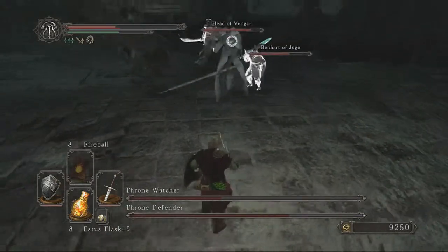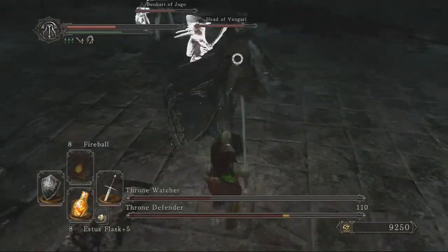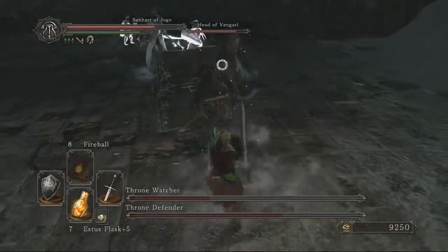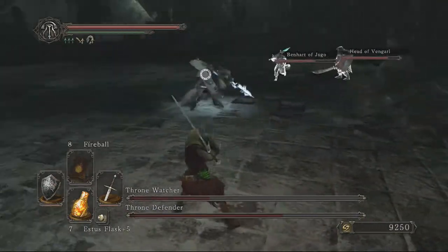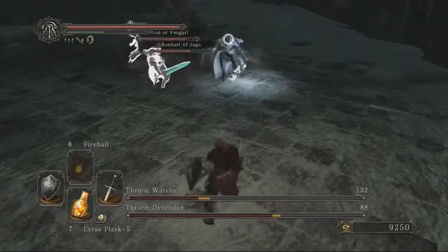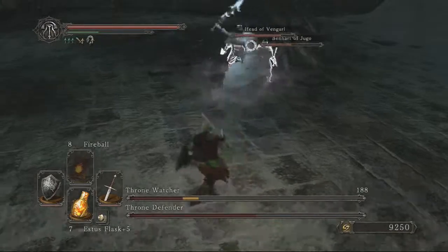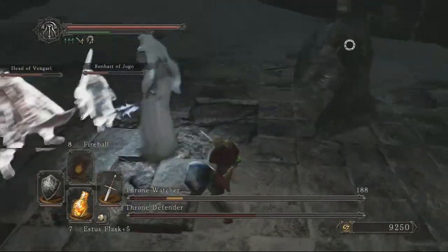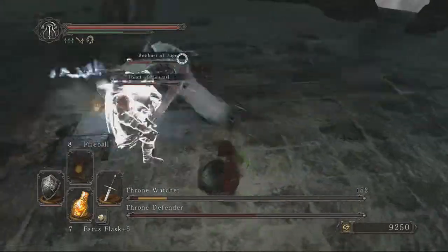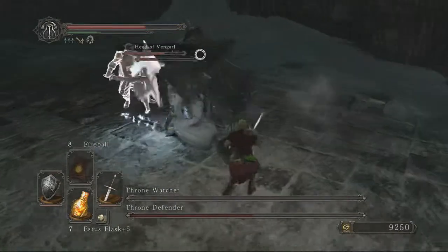I just figured I'd show this for the hell of it - that you can summon two people here if you are struggling. This is actually the location of the final boss fight in the game, so I'm not sure what happens if you come here at the very end without having fought these guys. I'm not sure if you have to fight them with the last boss, or fight these guys then come back and fight the last boss, or how it works. The summons are still there, so a lot of fun - a bit of Fight Club action.